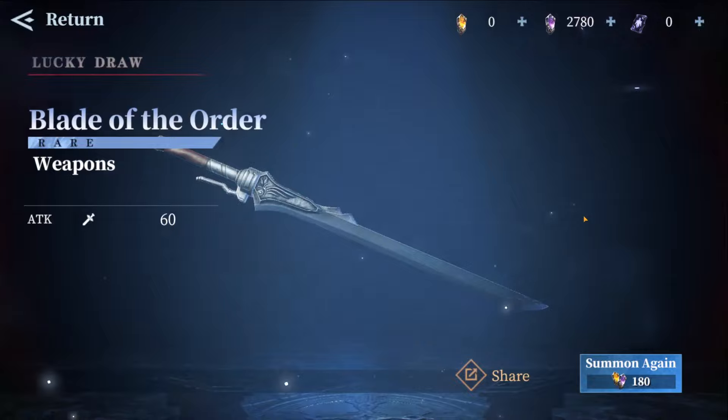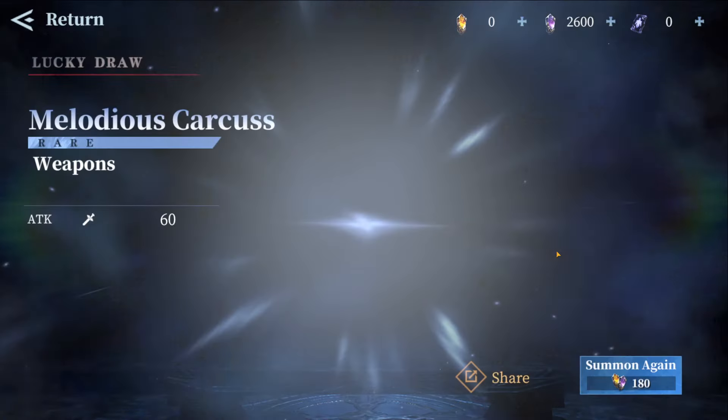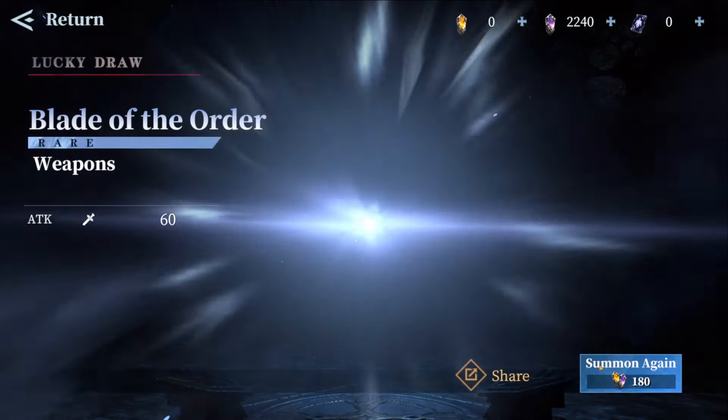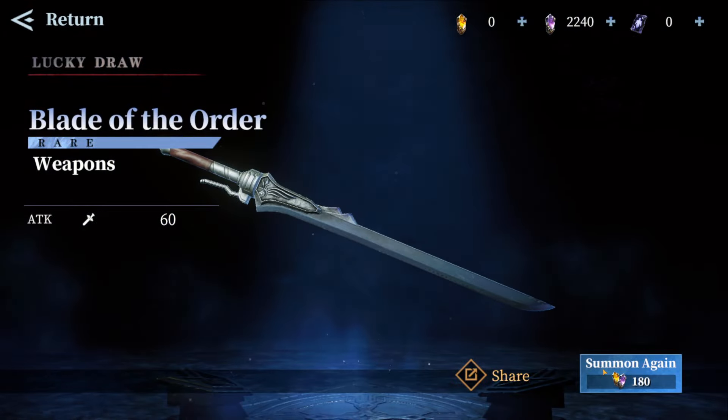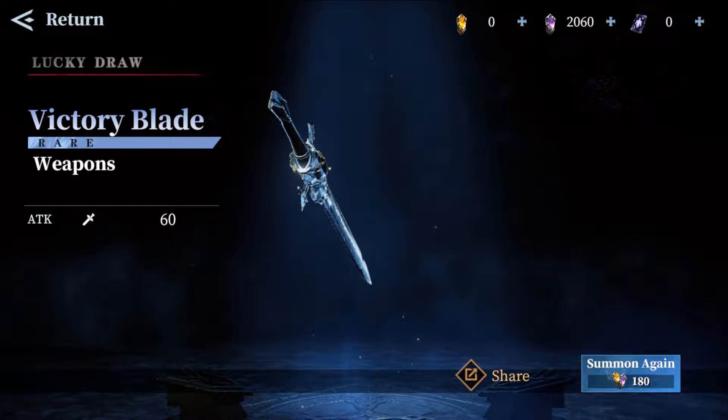This is the banner that's leaving really soon and we're getting a new skippable banner, so I'm trying to get Nero on my secondary account. I'll also do a few single summons on my main account. Unfortunately I didn't have time to grind this properly, but I grinded as much as I could.